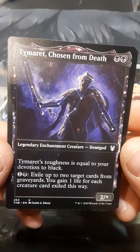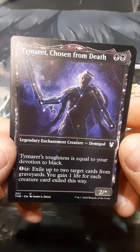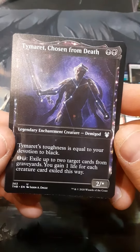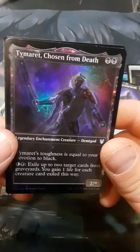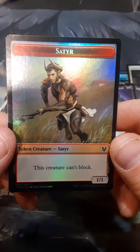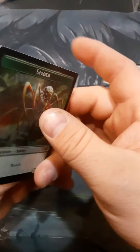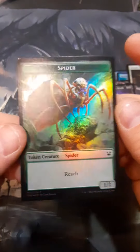Temeret, Chosen from Death — Temeret's toughness is equal to your total devotion to black. Exile up to two cards from your graveyard, gain one life for each. And wow — the same card as a foil, and as my wife would call it, my 'lettuce card.' It's duplicated, and a spider — still lettuce.